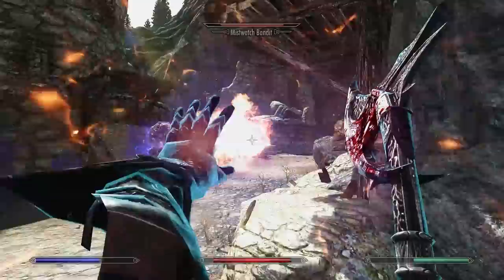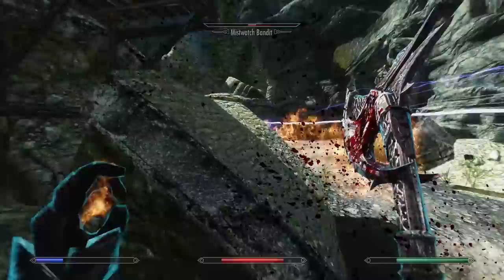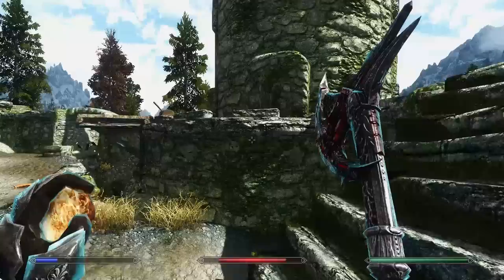The Breton racial ability Dragon Skin is also a massive help, as it gives you 50% spell absorption. Combined with the Atronach Stone, you can temporarily absorb 100% of incoming spells, which all goes into your magical pool and prevents you from taking magical damage. The minus 50% magicka regen is really no problem at all, and you could easily counter it using enchantments.